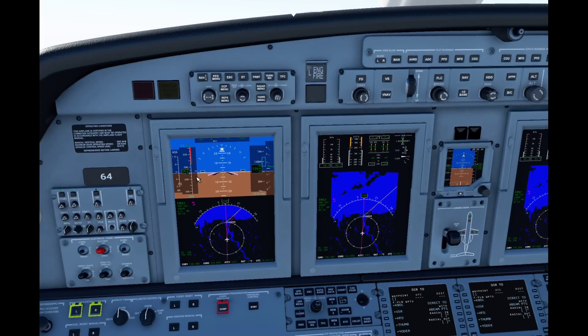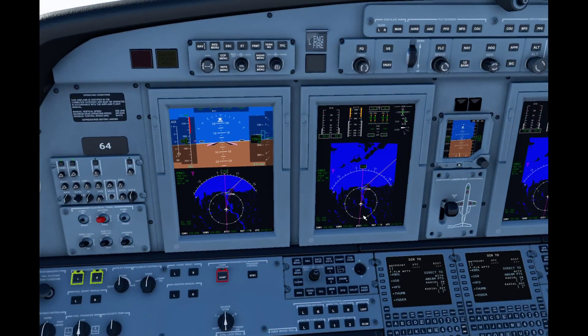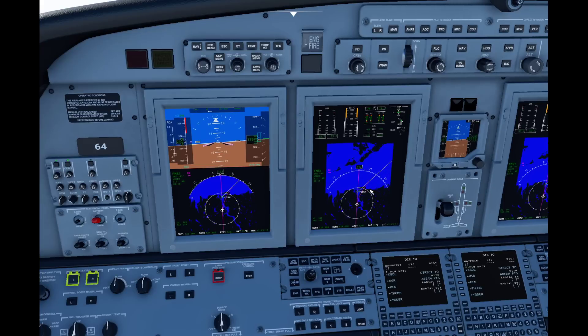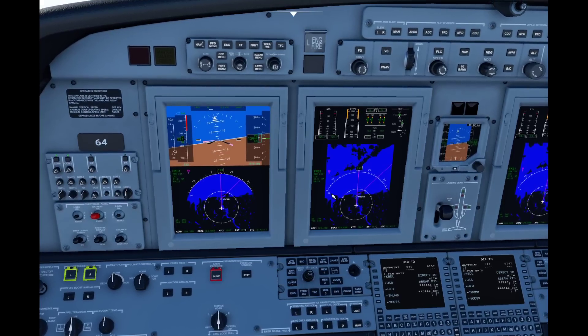So now we've gotten ourselves up to about 290 knots. I'm manipulating this throttle by hand — these modes seem to be a little weird, so I'm going to keep it simple. It's not unusual for light jets to have manual throttle control. Now we're hitting Yoder. Notice that in the time it took us to get to Hartford, we're already crossing basically this waypoint. We'll go ahead and stop the video once we hit that same point as before.